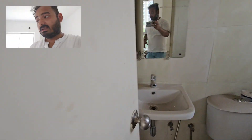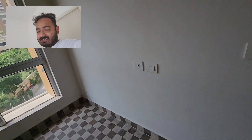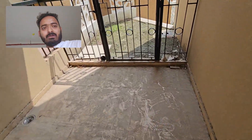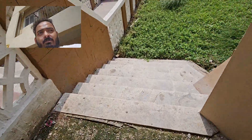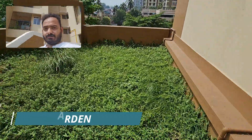Here we have to put the garden on the floor. As we have to put the parking on the floor, we can put the floor on the floor. Let's see if this is the floor — we can confirm the flooring, and then go to the next one.